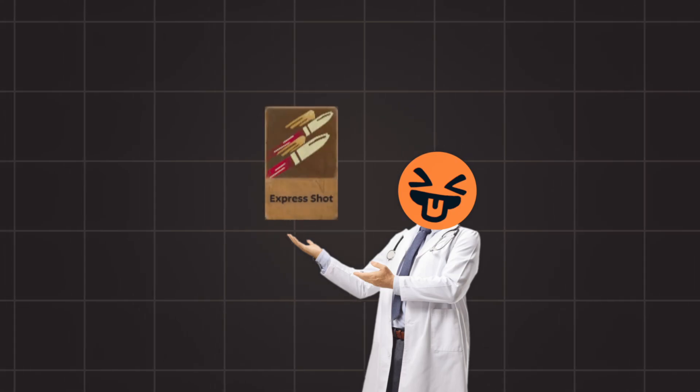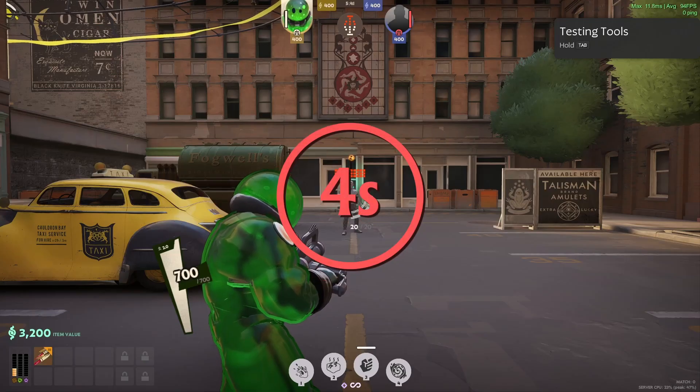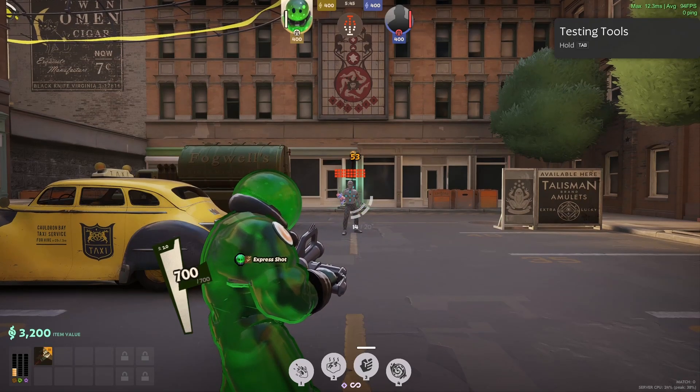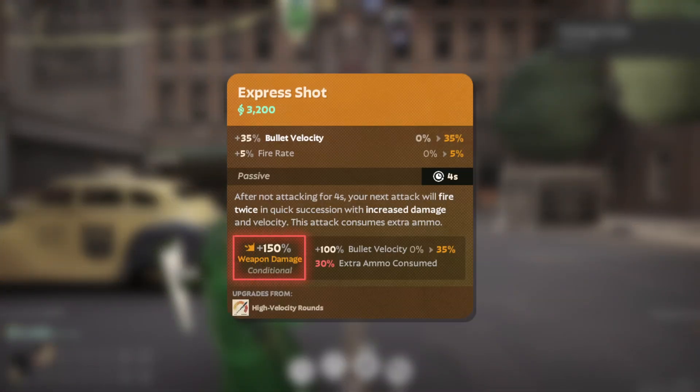Express Shot is a new item, and it's pretty cool. After not shooting for 4 seconds, your next shot will fire 2 shots. These 2 shots have bonus weapon damage, bonus bullet velocity, and consume extra ammo.